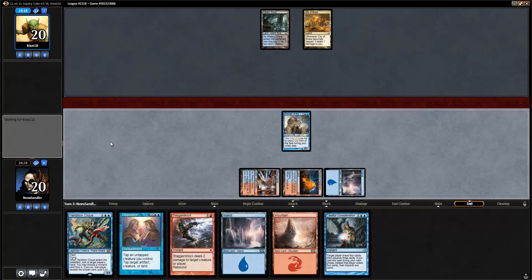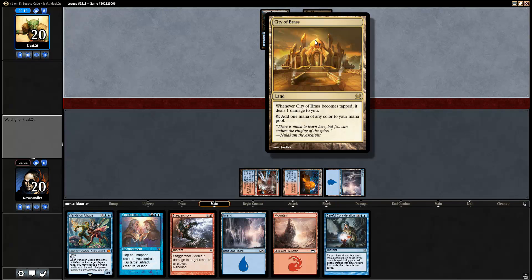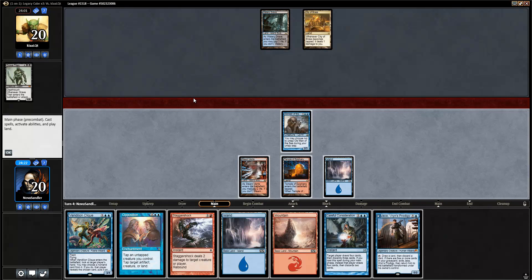If they're not countering things, I could just drop Opposition next turn and start tapping down. City of Brass actually takes a damage every time it becomes tapped whether they add mana or not. So Opposition plus City of Brass is like taking a damage every turn. There's a Grave Titan — I don't really think they have a counter.